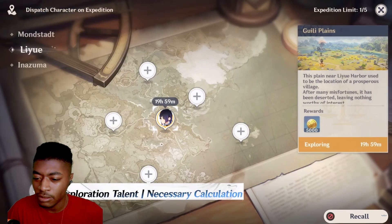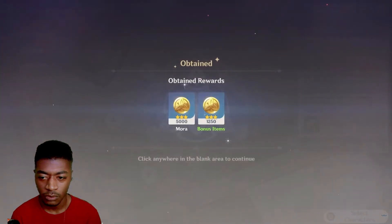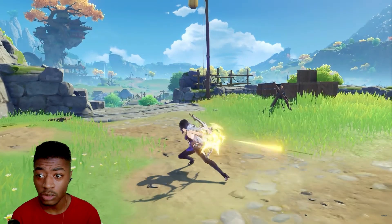When Yelan is dispatched on a 20-hour expedition in Liyue, she will obtain increased rewards. That's really good.